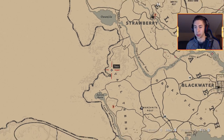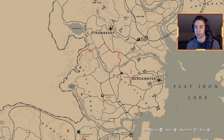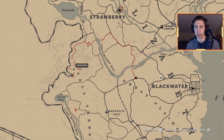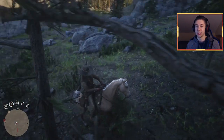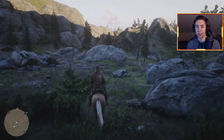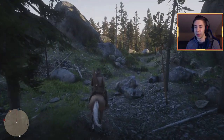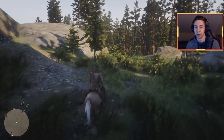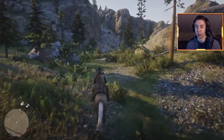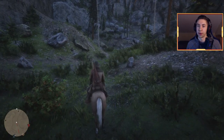From here, once you're loaded up, head towards Blackwater. Do not follow the auto route — just ride back through here and it'll take you down this way, it's a lot quicker. On your way there, there are a bunch of different little animals, so if you want to grab those and throw them in your bag that's some extra cash. Also, do not forget to call your horse — I almost did that, but luckily I didn't go too far. You will lose the cougar if you forget.